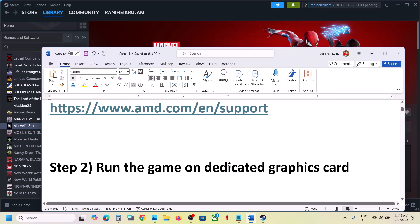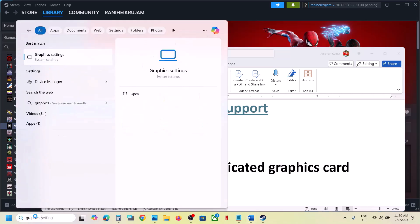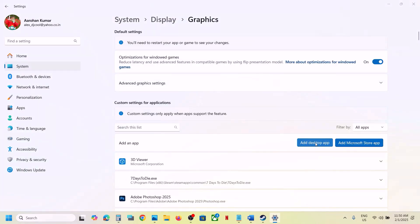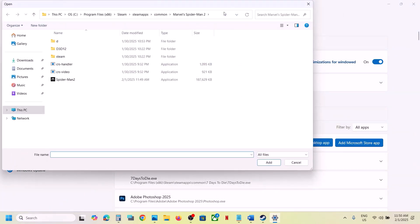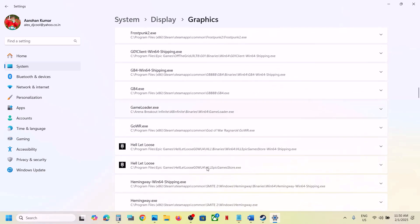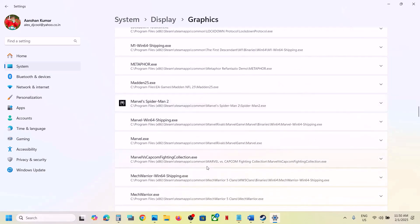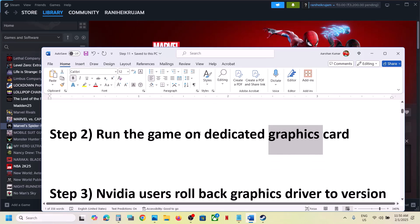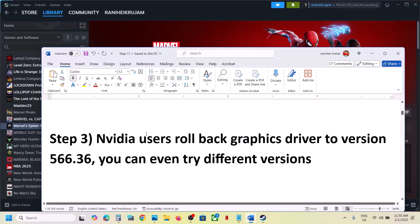The next step is to run the game on the dedicated graphics card. Type 'graphics settings' in the Windows search box, click on Graphics Settings, then click on Add Desktop App. Go to the game installation folder, select the game exe file, and click Add. Once the game is added, scroll down, find the game in the list, click the down arrow, and select High Performance, then launch the game and check.